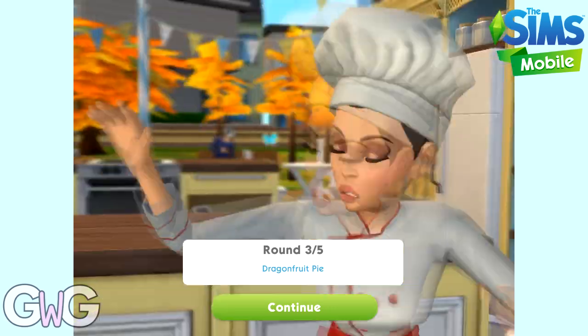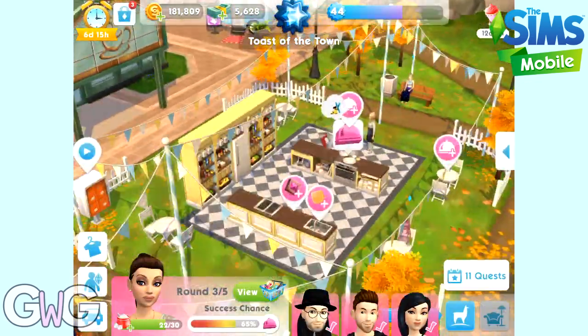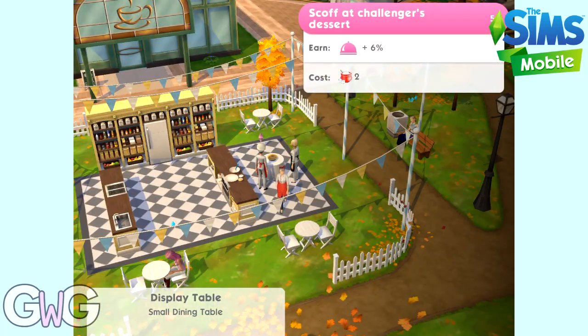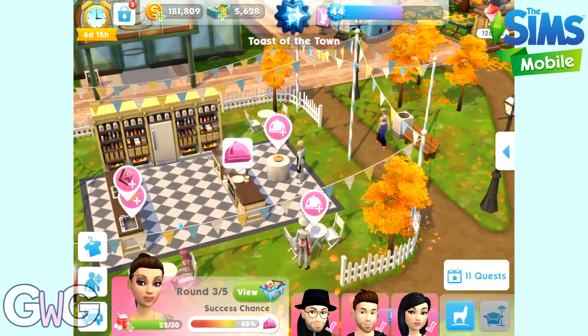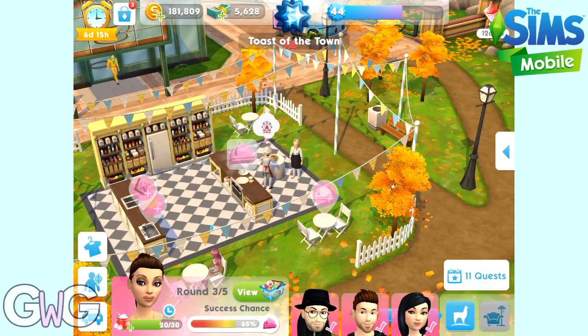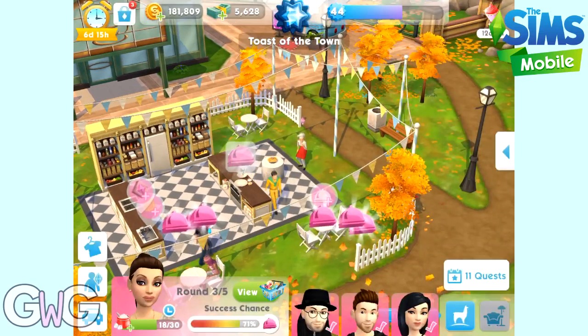Now on to round three. The aim of this is to see if it's actually possible without spending all your simoleons and sim cash, because obviously the aim really is for you to spend everything on these events. So we've got two options again — one of them costs simoleons, so we have to do the two sugar cubes one for six percent. And we started with 65% this time so it's gonna take a few goes and quite a few sugar cubes.